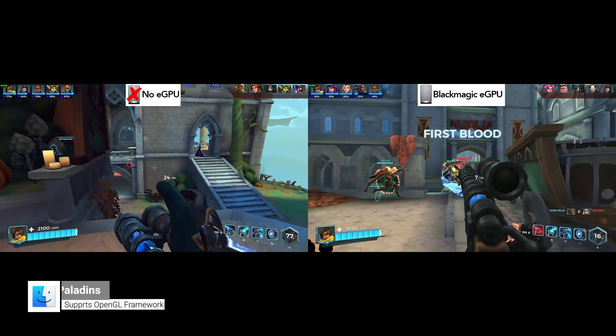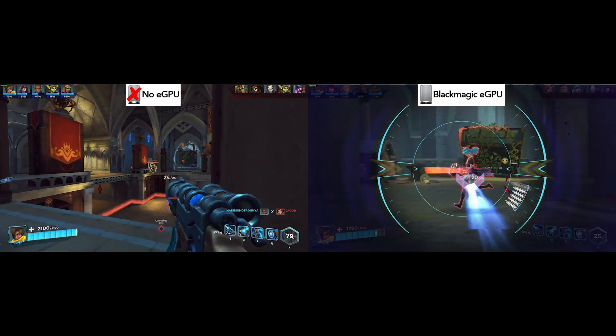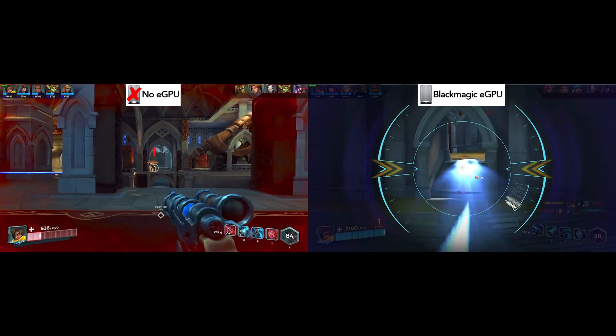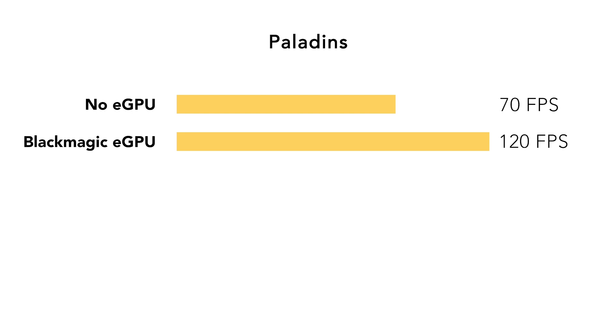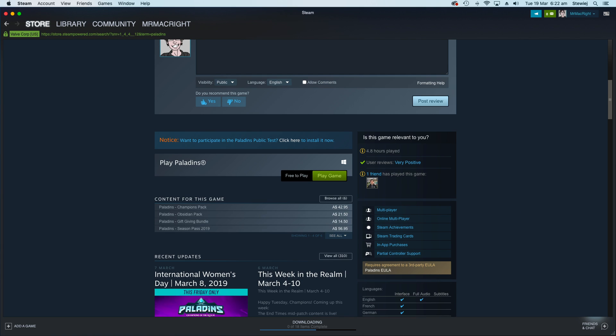Next up, we have the free macOS game Paladins. Paladins doesn't support the Metal API — it supports OpenGL. I wanted to use this game as a demonstration that even if a game doesn't support the Metal framework, it will still see an improvement with an eGPU connected. With no eGPU, Paladins has an average FPS of 70, and with the eGPU connected it typically sees well over 120 FPS, which is a dramatic improvement. Paladins is still supported on Mac — the reason I'm saying this is that if you look at the Steam page, it is still missing the macOS icon because they haven't updated it since Mojave broke the game.